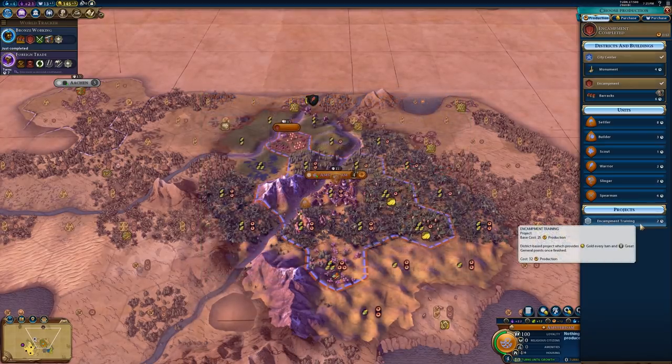The last thing to mention is the district project for the encampment, known as Encampment Training. It provides a little bit of gold per turn and great general points once finished — the amount of great general points equals 15% of the production put into it, and the cost scales similarly to the district itself, with a base cost of 25 scaling up to 32. I don't think Encampment Training is very good. You might use it early on if you really want an early great general, but normally if you put down an encampment and a Barracks you'll naturally get a great general anyway. The little bit of extra gold per turn can help if you have a lot of military units and a struggling economy, but aside from that I wouldn't really recommend it.